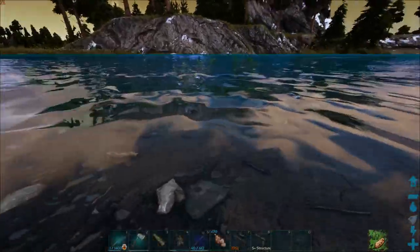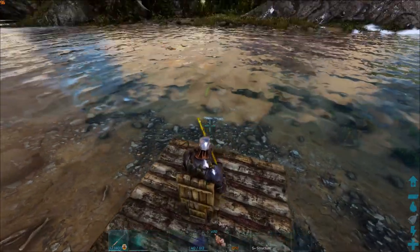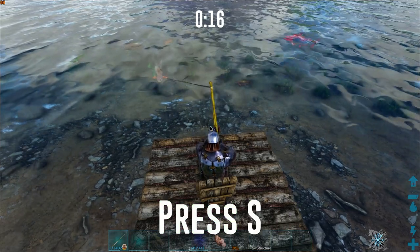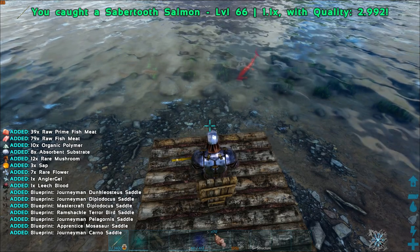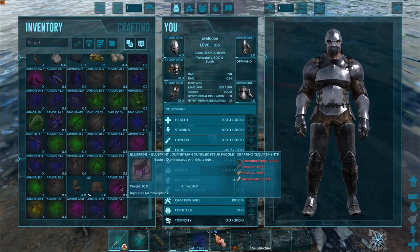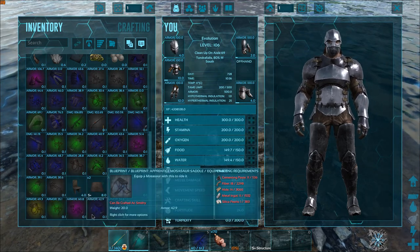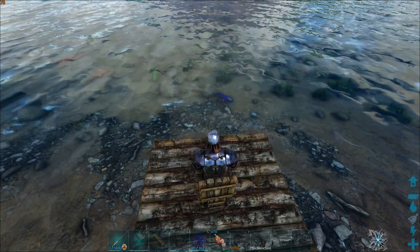We have switched locations again, the fish just weren't biting. We've got a ton of fish in here, a bunch of saber-toothed salmon. Hopefully we get some of them to bite because I think they get better stuff, if I'm not mistaken. Oh there we go, we got one - it's a saber-toothed. Come on give me something good. Did we actually get anything good in there? We got a donkey saddle, a diplodocus saddle, and we actually got a mastercraft diplo saddle - really! That seems kind of crazy to me but I will take it. We got the carnal saddle too, that's not bad. Okay, that was a good first haul.